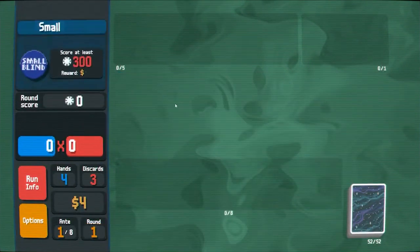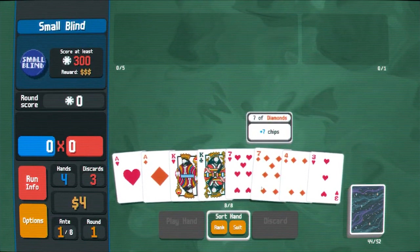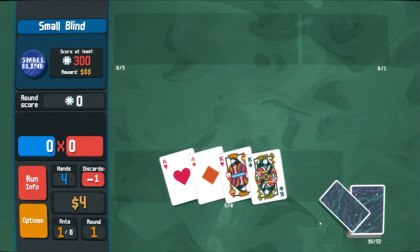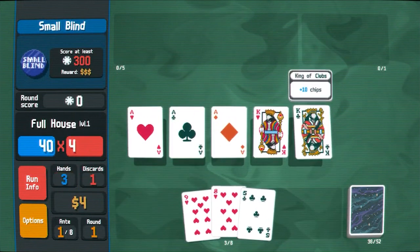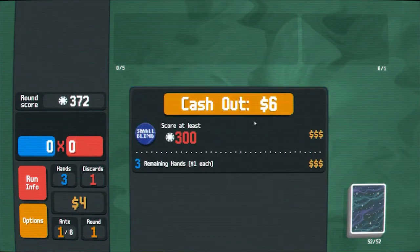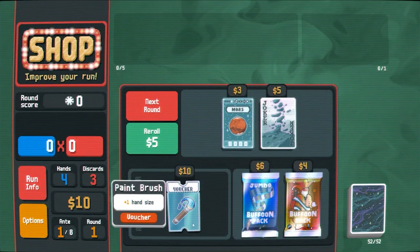Adds one voucher — that doesn't seem helpful. We'll fish for the full house. Like aces full of kings, that's a pretty good hand. Plus one hand size, and that's always good.